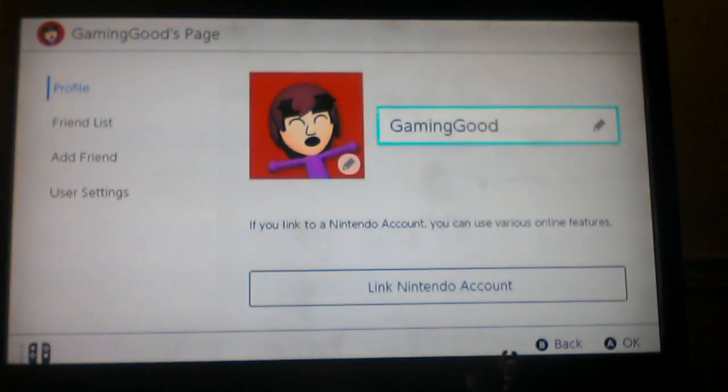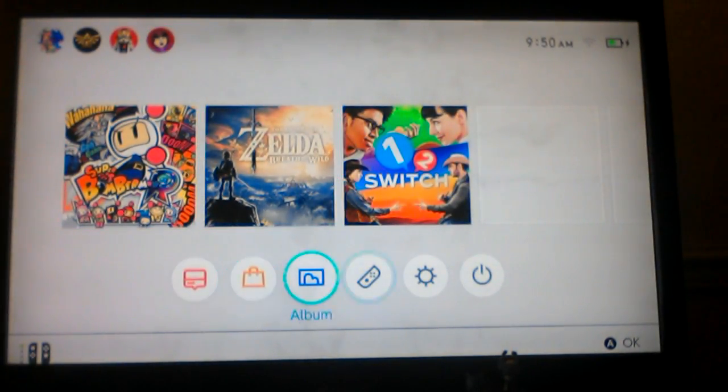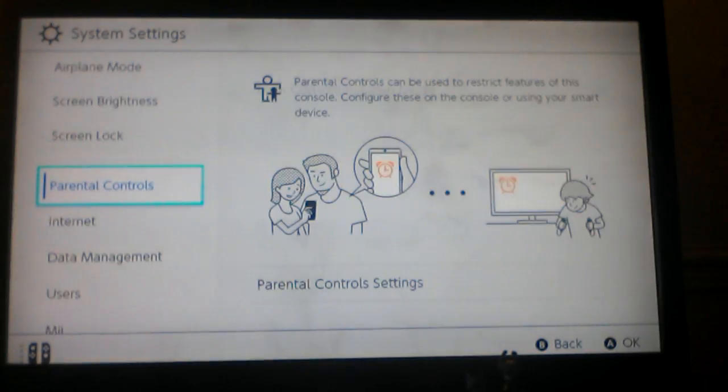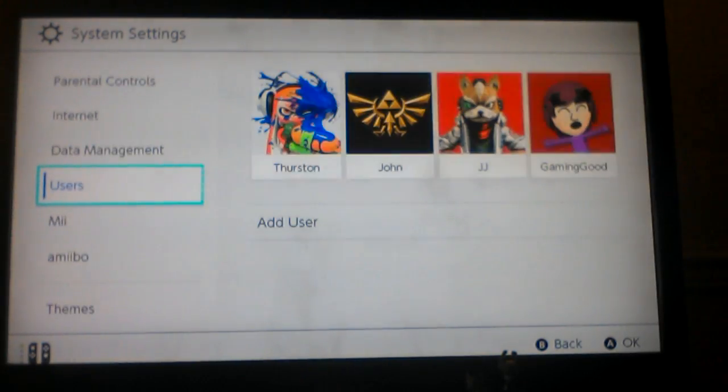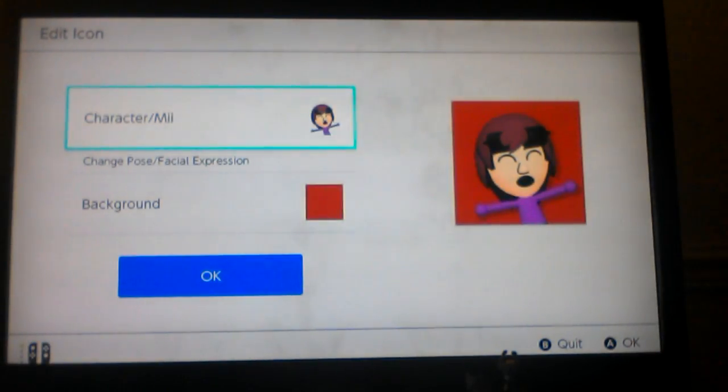So yeah, in this video I'll be showing you guys all of the icons, just so you guys can decide early — before you get the Switch — or if you just want to see all the cool little pictures. So we'll go to Edit Icon.